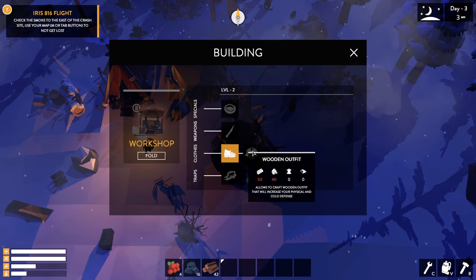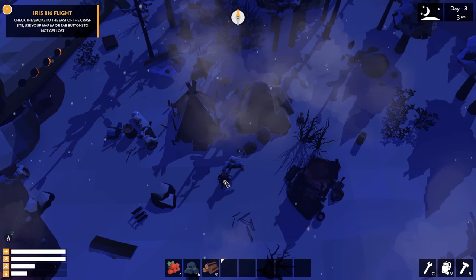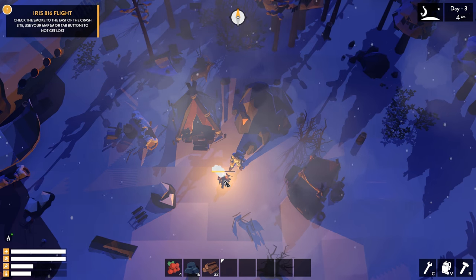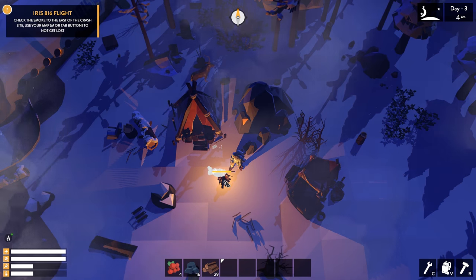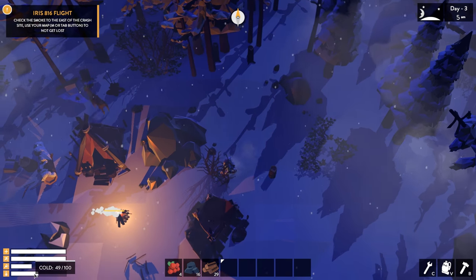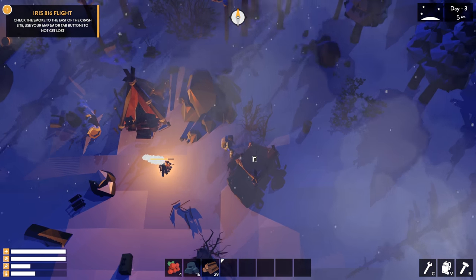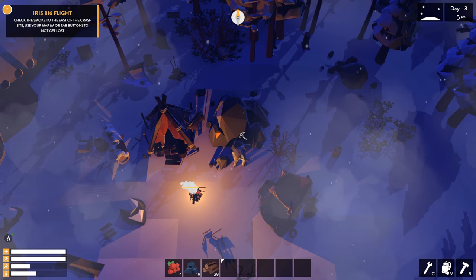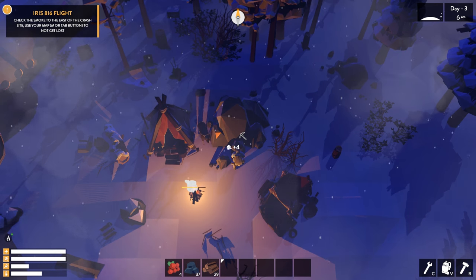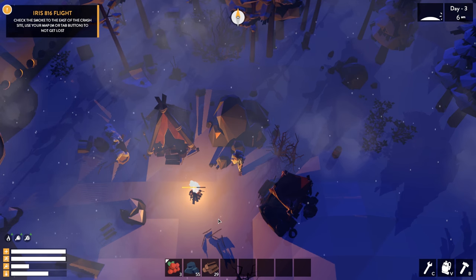Now I can open up my equipment and equip those — bam! Look at those wooden shoes. I got my new Nikes — wooden Jordans or LeBrons, one or the other. Since I crafted those, I now have access to a wooden outfit. I can't travel too far away or my cold meter drops really fast. I just wasted so many wood resources trying to start this up.